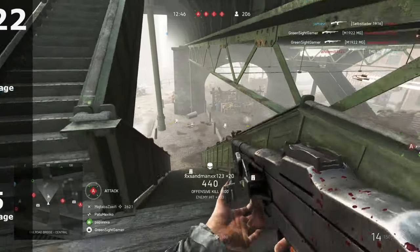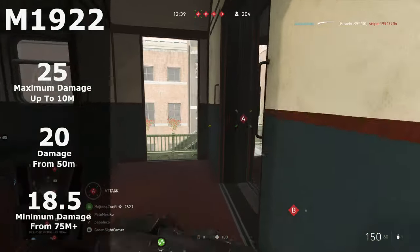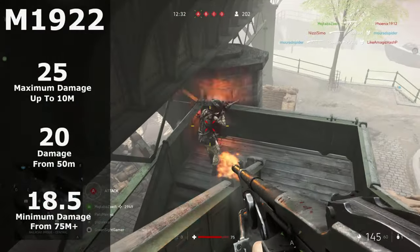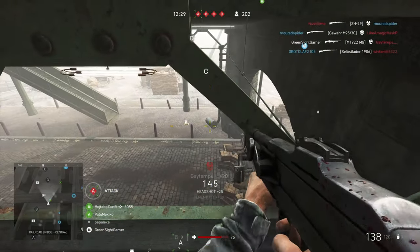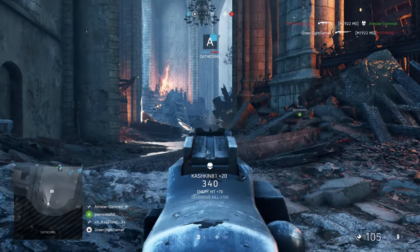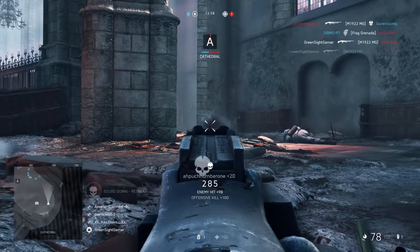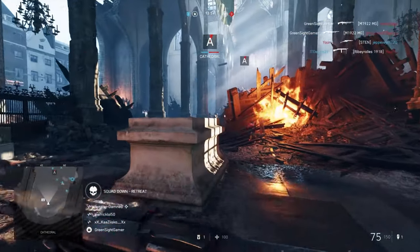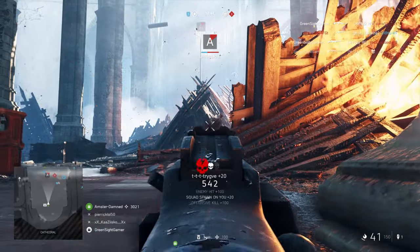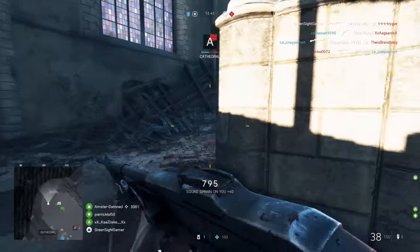The M1922 inflicts a maximum damage of 25 up to 10 metres, 22.5 from 30 metres, 20 from 50 metres, and drops off to a minimum damage of 18.5 from 75 metres onwards. In terms of bullets needed to finish your opponent, you'll need to land 4 bullets up to 10 metres, 5 bullets from 11 to 50 metres, and 6 bullets from 51 metres onwards. With the 2x headshot multiplier you can finish opponents with 2 headshots up to 10 metres, 2 headshots and 1 body shot from 11 to 50 metres, and 2 headshots and 2 body shots from 51 metres onwards.